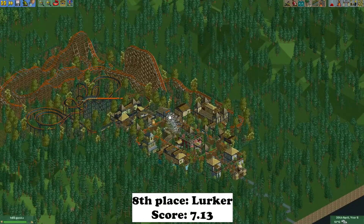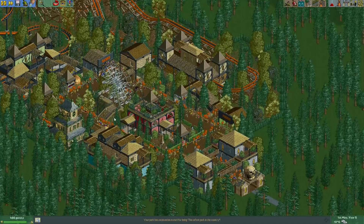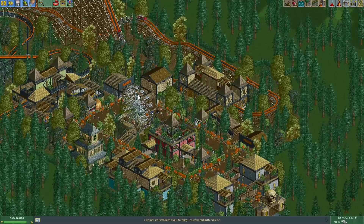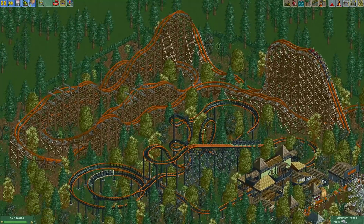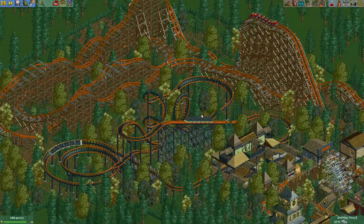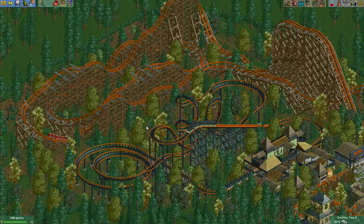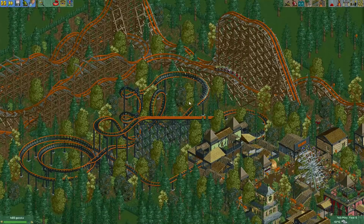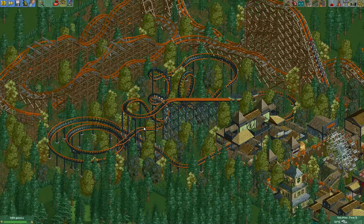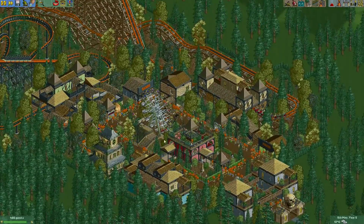Here's the entry from Lurker. He made this really cool looking village — I love how dense it is with all the little buildings. I also love the color the roofs get with his palette. There are games, prizes, and several rides in this little village. There's also an RMC in the back of the park, and next to it a stand-up coaster — he originally had a Woody but I recommended against putting a Woody and an RMC next to each other since they both get big and bulky. He should have gone for a different color on the stand-up coaster to create more contrast with the RMC. Still, I think it's a really nice entry, and I especially love the little village he made.